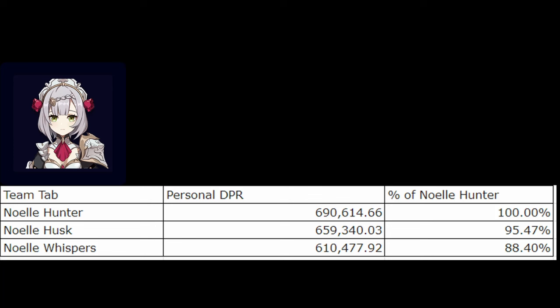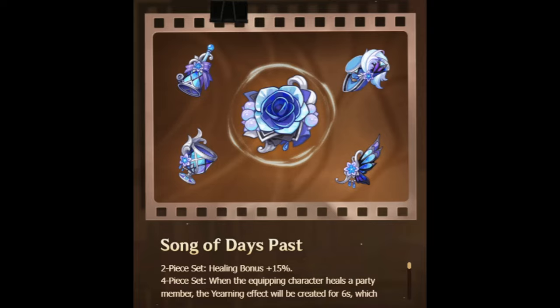That covers all the Geo characters worth calculating this set on, so let's take a look at the healing set now. This set, Song of Days Past, is a giant wall of text, but basically what it does is: after the character wearing the set heals, the set will record all healing done for the next 6 seconds — counting overflow healing — and it can record up to 15k. Once the 6-second duration is over, your character gets a base damage buff of 8% of the recorded healing, which would be 1200 base damage assuming you recorded 15k healing. The buff lasts for 5 hits, then once the buff is removed and you get healed again, it records the next 6 seconds, buffs 5 hits — rinse and repeat. I really hope I'm understanding how this set works wrong, because that is terrible.